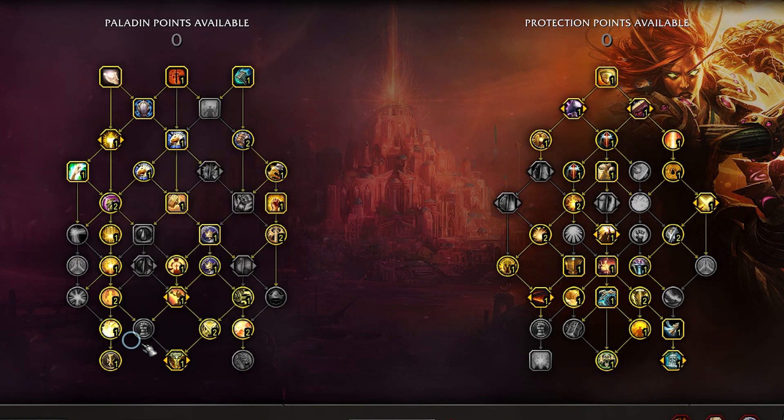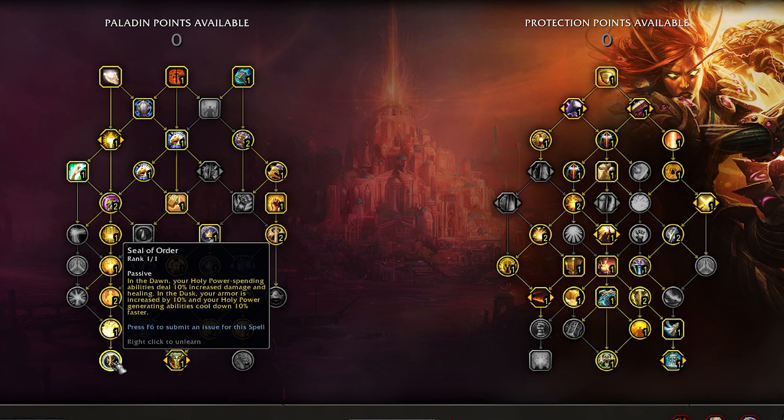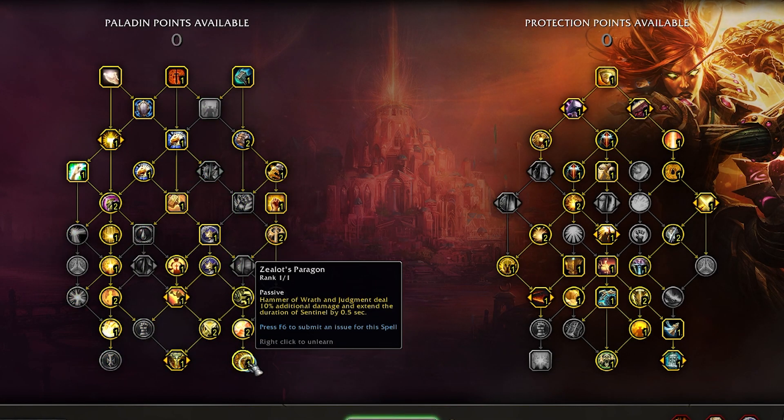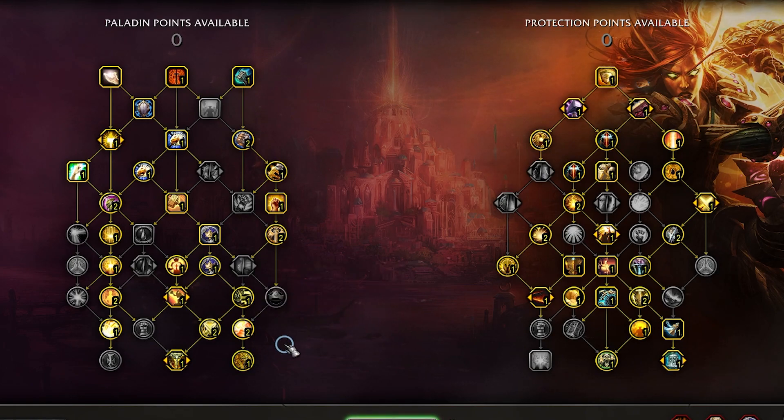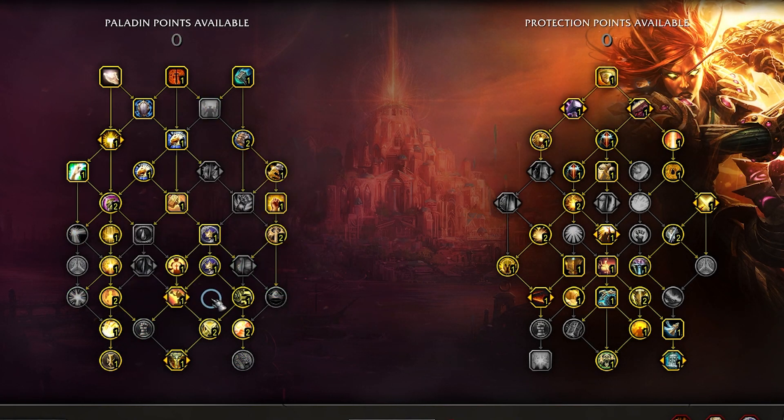Another notable talent in this build is Sanctified Wrath, which means that your Wings windows are going to be super powerful and it's going to impact your rotation. If you want more single target damage or more interaction with cooldown extending, you can also drop Seal of Order for Zealot's Paragon. If you want all three capstones, you can also drop Divine Purpose, but I think that the free proc of Word of Glory or Shield of the Righteous is just too good to pass up and it opens up the rotation a little bit.